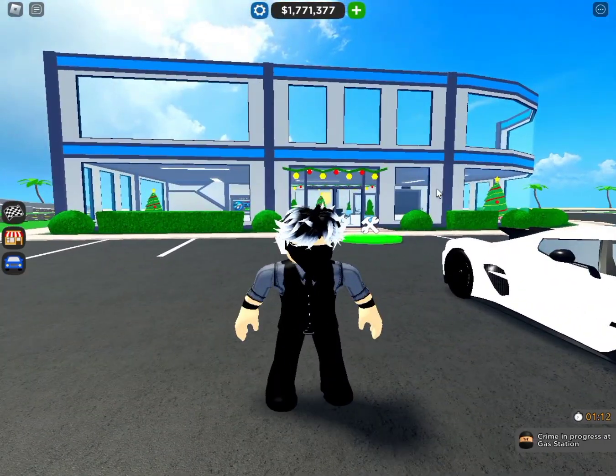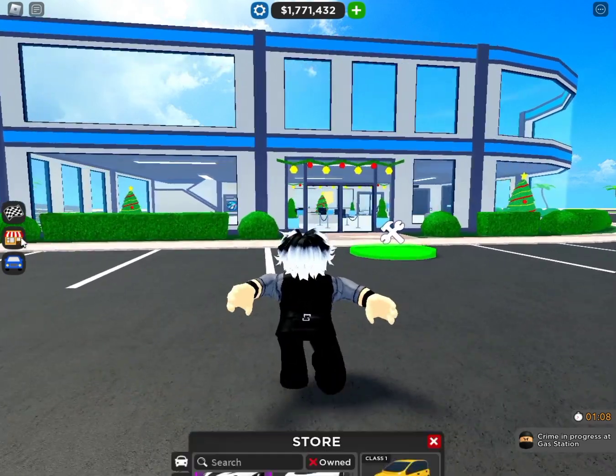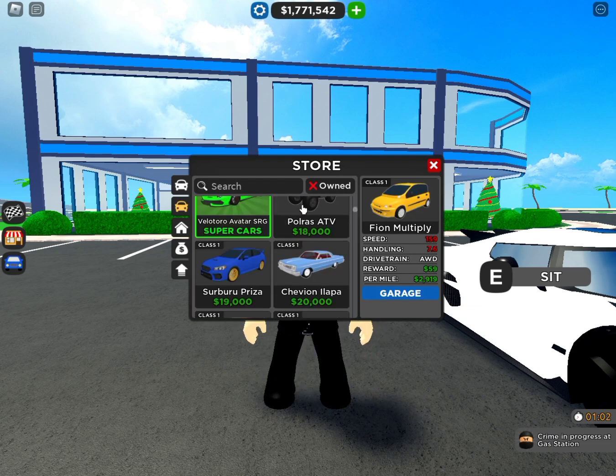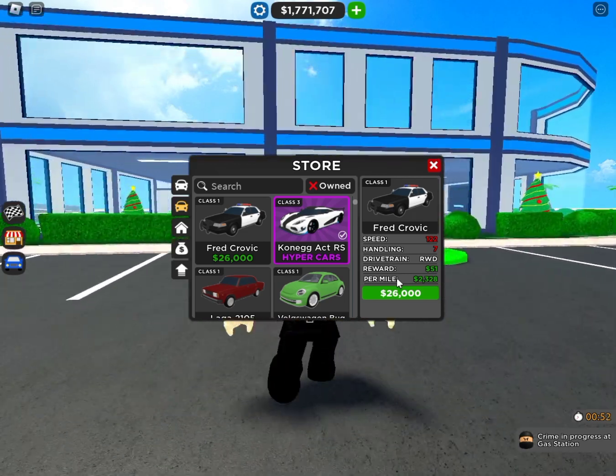Right now there is an update for the police station. If you scroll all the way up on the top right, you can see there is a car named Fred Cravich, and it makes 2,000 per mile and 51 per driven.